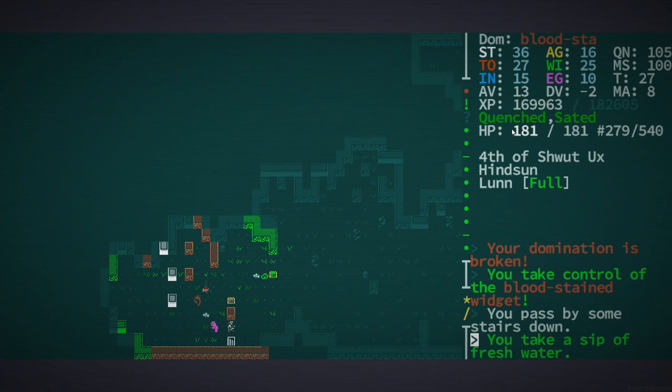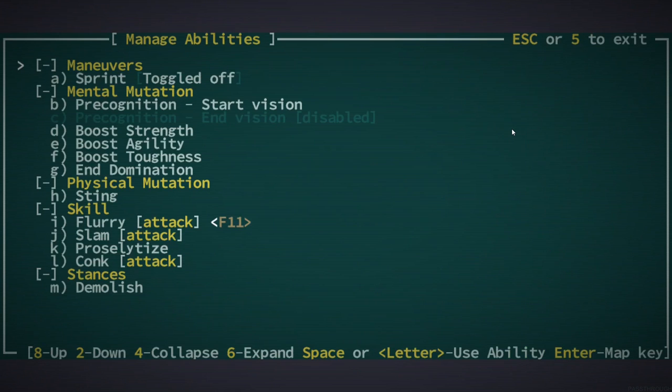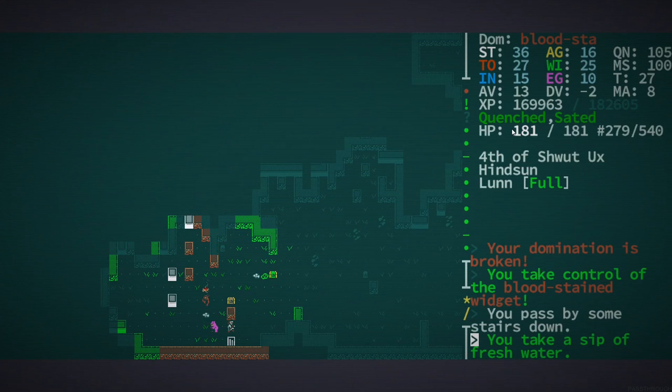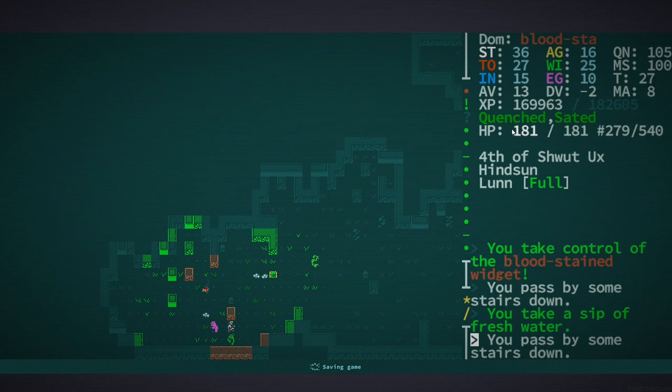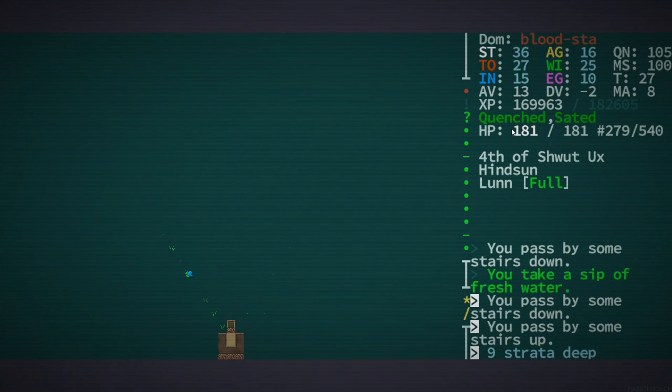Hold on, I did not mean to do that. Let's try this — let's save. Let's see — oh, did you see that on the screen? I think that means that's a chrome pyramid. I'm pretty sure that means it's a chrome pyramid, so we don't want to be going down there.